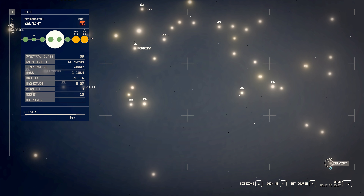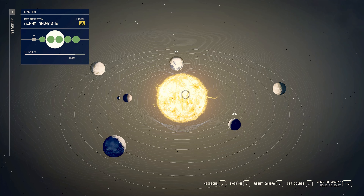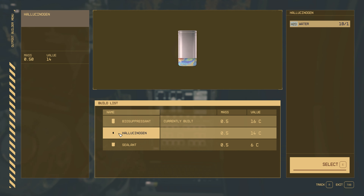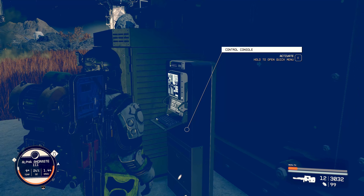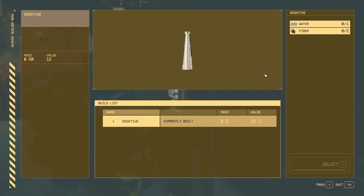From the bottom right where Zelanzni is, we're going to go to the top left — to Alpha Addressed 3. This is a level 30 system. At the greenhouse we have biosuppressants — that's rare — hallucinogen, and sealants. All you need is water. Animal husbandry at Alpha Addressed 3: sedative, and you need fiber for that.